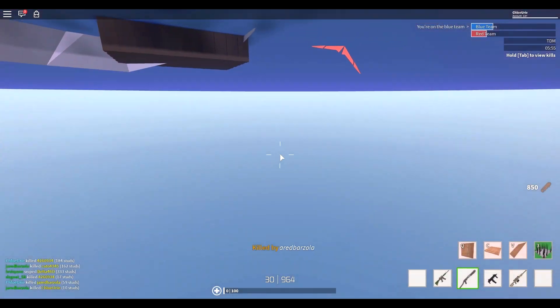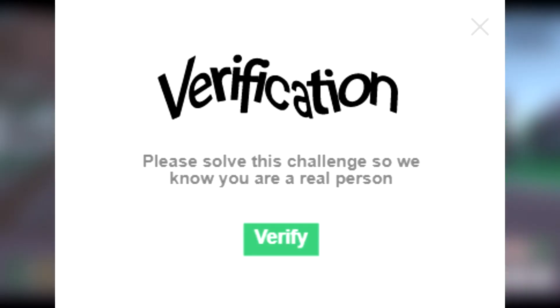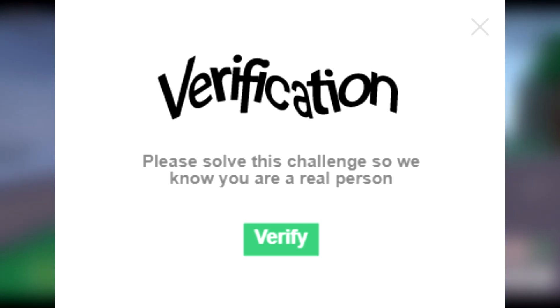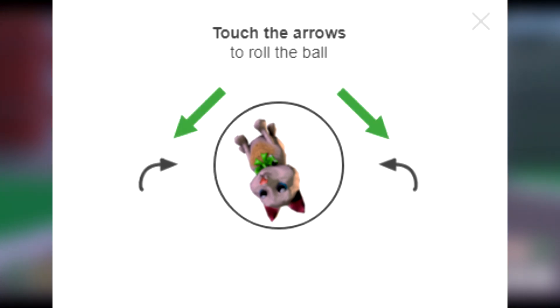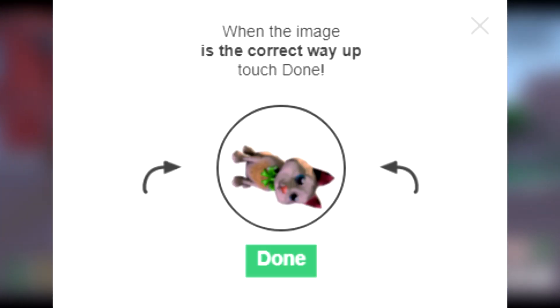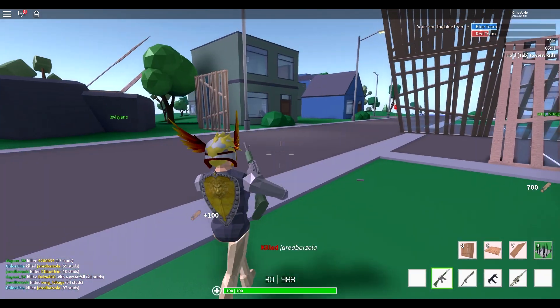And the moment you have probably been waiting for — let me show you the new CAPTCHA. So at first a box appears and says 'Verification: please solve this challenge so we know you are a real person,' and a button that says 'Verify.' Once you click Verify, a random image related to Roblox will appear in the circle, with arrows at either side of it, with text above saying 'touch the arrows to roll the ball.' Then, when the image is the correct way up, touch Done. Once you press Done, it will give you two more — so three in total.